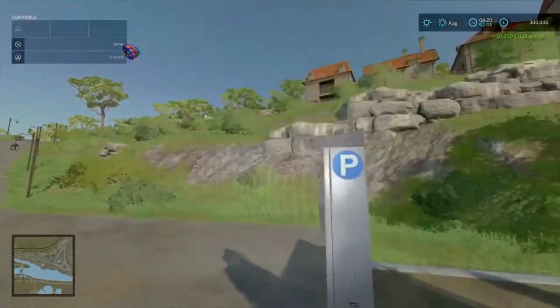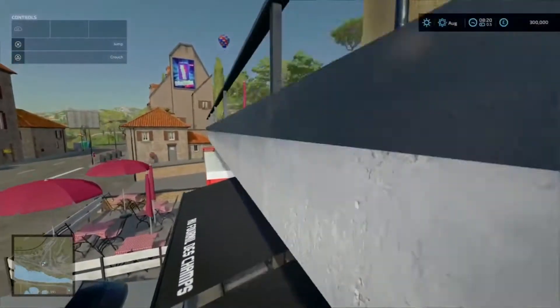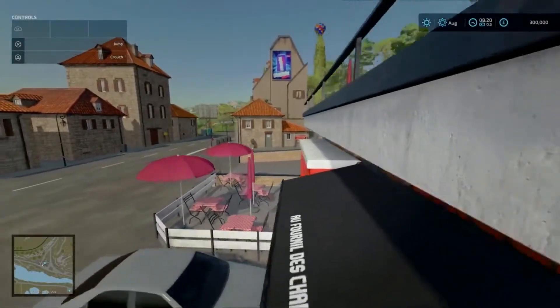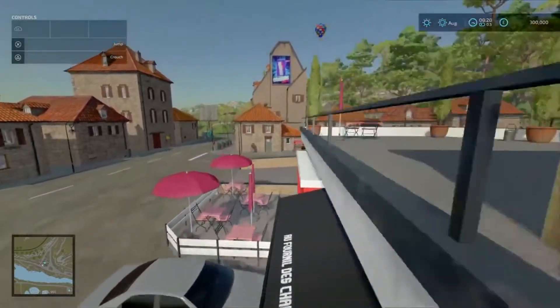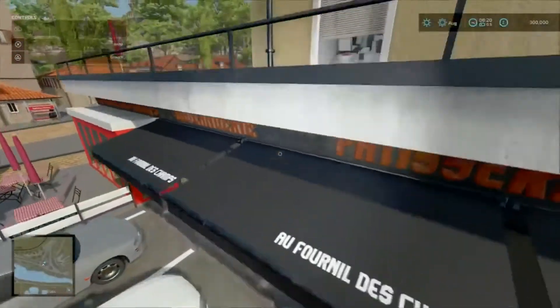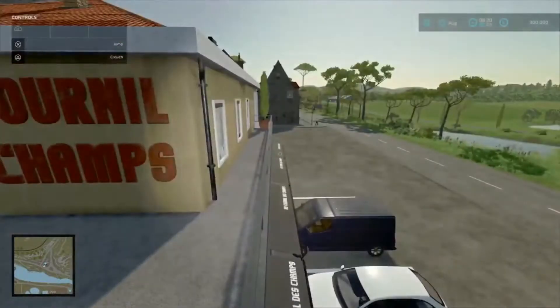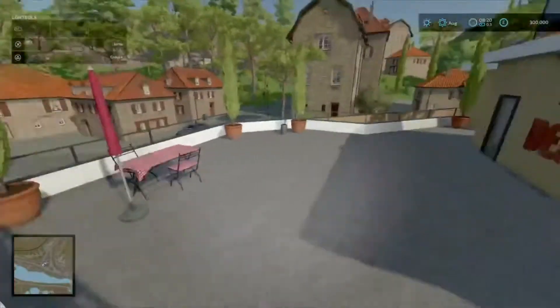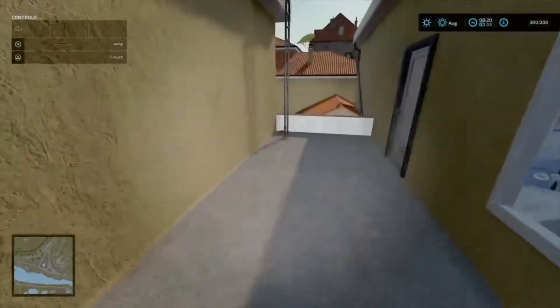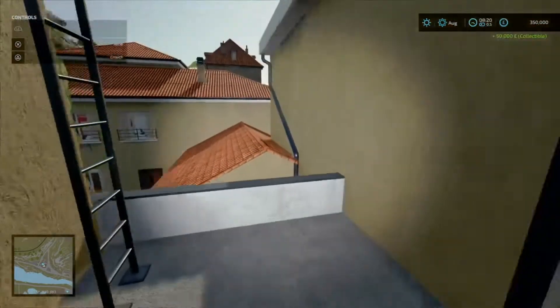Now onto item number 5. There are a couple of ways to do this — I like to do it this way. Jump up onto the side, then hop up, onto the transit van, onto the black roof, onto the white ledge, up here, and then over. Just around here is your cartridge.